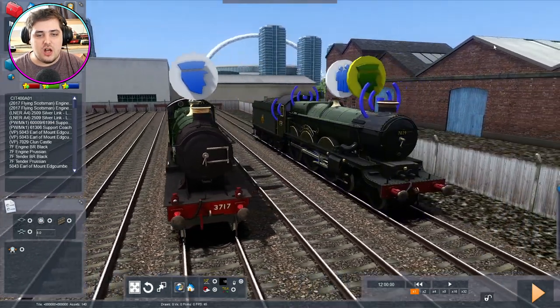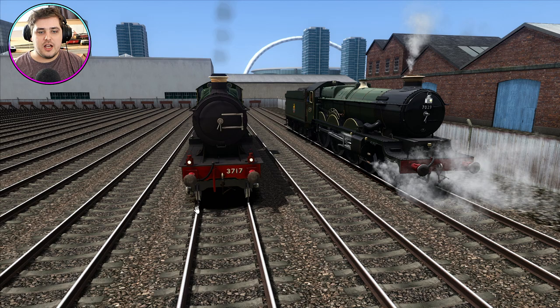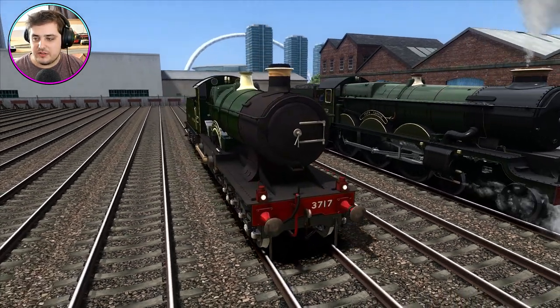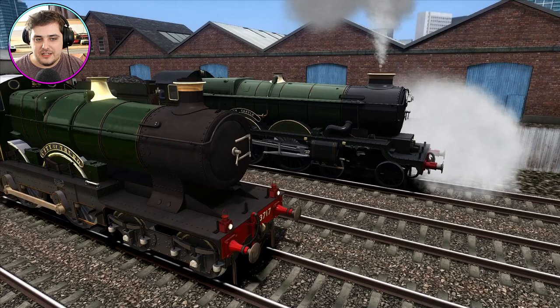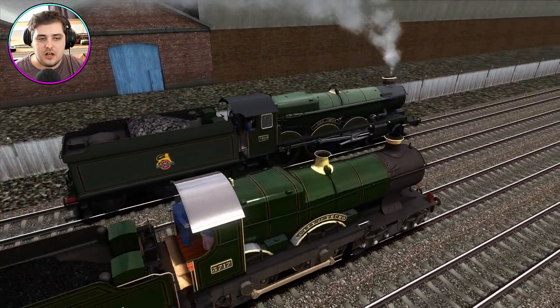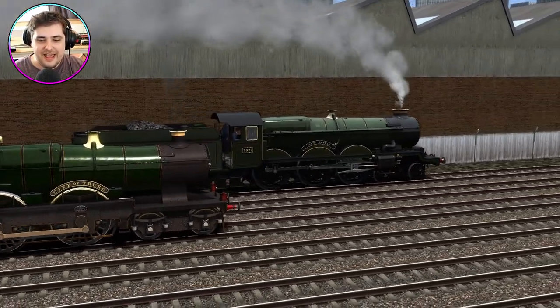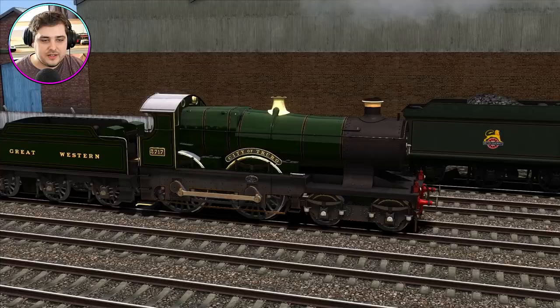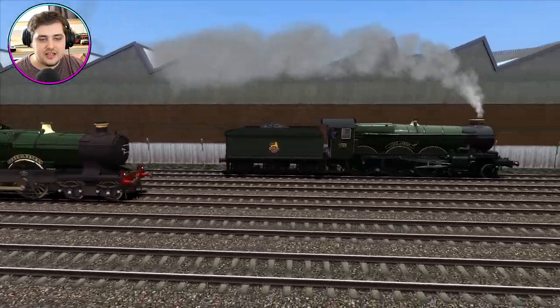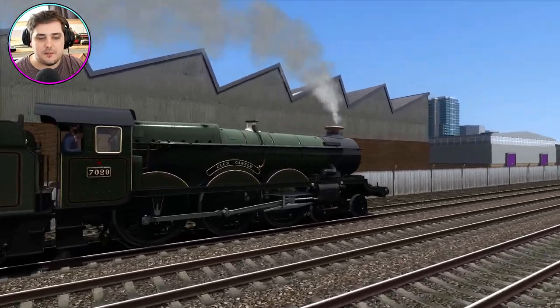Let's get this race started. Let's click play, click save, and I'm ready to go. It's quite loud — I might have to turn the game volume down just a little bit. So the Castle class, Clung Castle, and City of Chirro are off. It looks like Clung Castle's got a little bit of a head start — but can City of Chirro actually catch up as she speeds up on the racetrack?